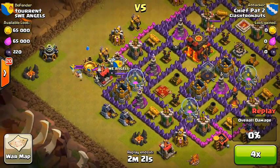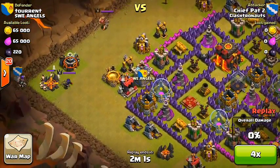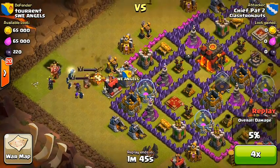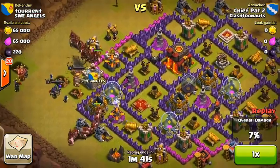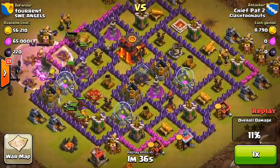Looking at this second raid, still on my Cheap Pad 2 account, this guy is a town hall 10. In general I don't recommend using the hog rider strategy against town hall 10s, but because this guy isn't that well upgraded and he only has one inferno tower, I thought I'd be able to take care of him pretty easily — let's go ahead and see what happens.